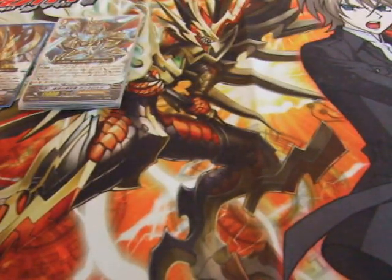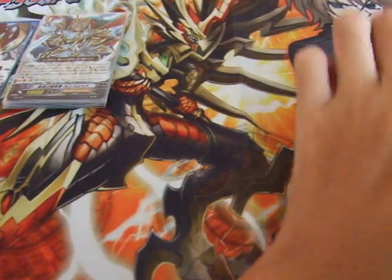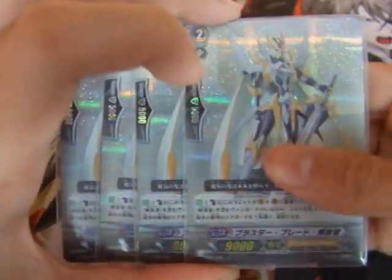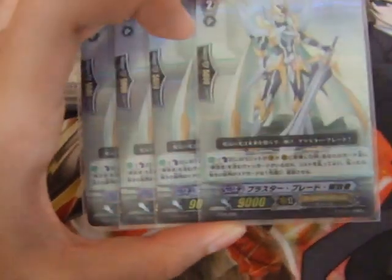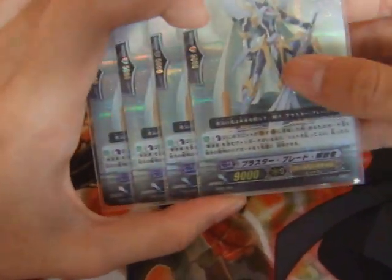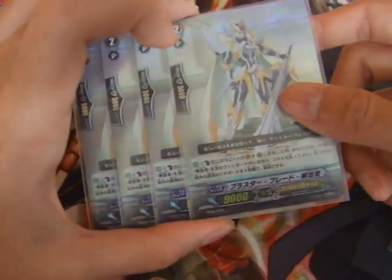Moving on to the Grade 2s, I run 11. Starting off, I play 4 Blaster Blade Liberator. I didn't want to do this initially — I wanted to play 2 Blaster Blade Liberators and a couple of Gallatins so I could use it as my Vanguard. But then I realized that due to Wingard Brave Liberator's skill, having Blaster Blade Liberator in your soul would require you to actually ride it as your Vanguard. So I started playing 4 so that it does come out and I'd be able to ride it. It also helps quite a lot having it as a decoy. I can use it as a 9k rear guard, and its skill is not bad either. I play 4 because it's my ideal Vanguard.